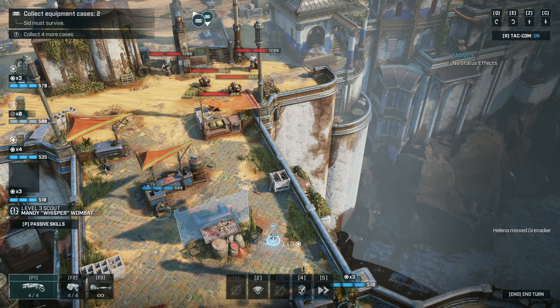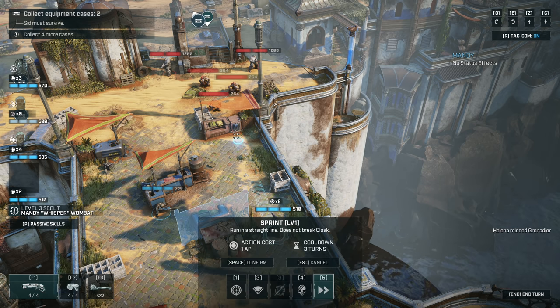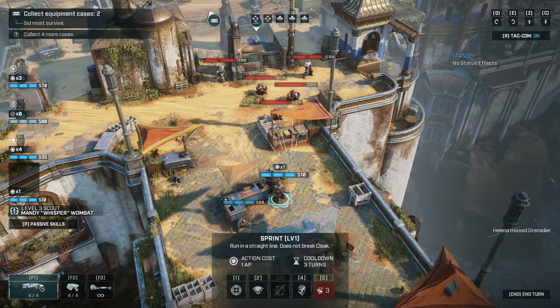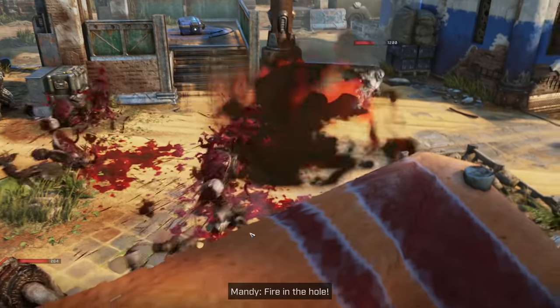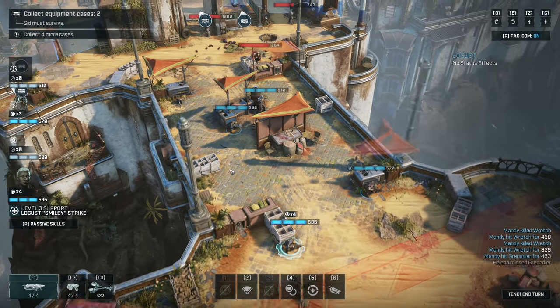One thing we could maybe do here is come up with one action, use our sprint to get in here. The problem is these guys are likely gonna come and knock her back if she's here. But we can still throw this down and get three — I could mitigate, maybe take half damage off one, kill two. Let's do it — fire in the hole! Then we've got four actions here.